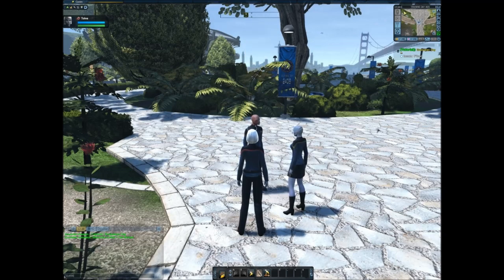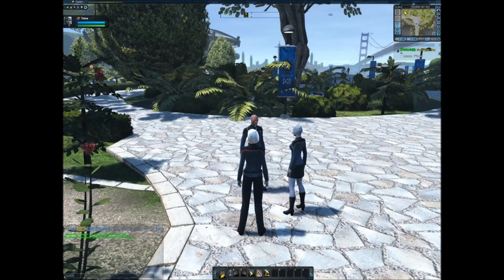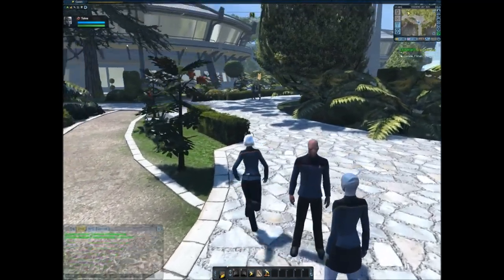You have two solutions for navigation: either you open the map, or you can zoom in and out on the minimap. The best way is to keep a good size so you can see where your target — where you have to go — is noted on it.